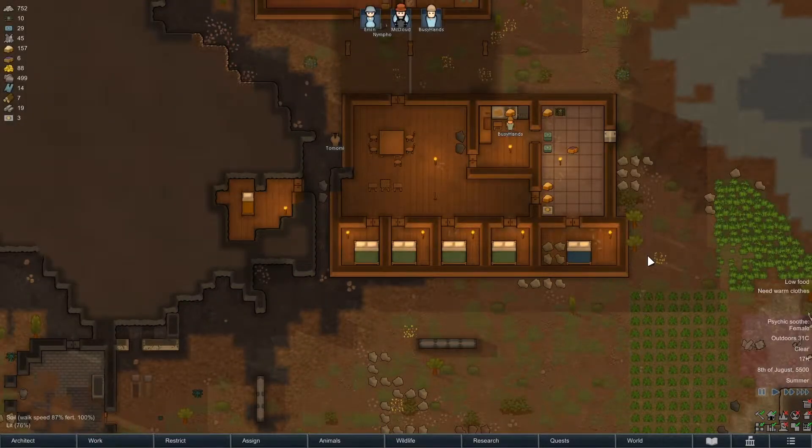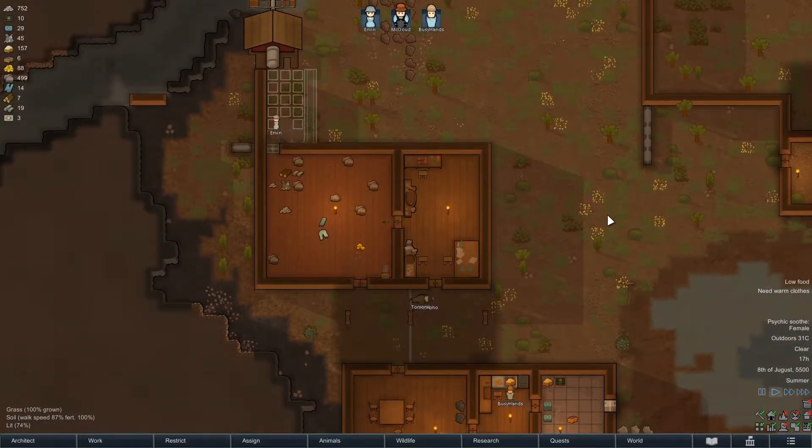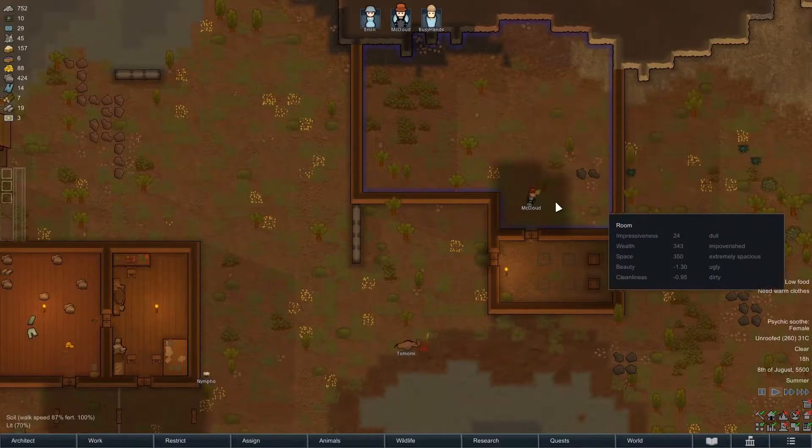Welcome back to Rimworld 1.1 where we continue our adventures looking at some of the new animals and things like that in the new update. Last time we sorted out electricity and things like that, and we also started or almost finished basically the farm sort of area.